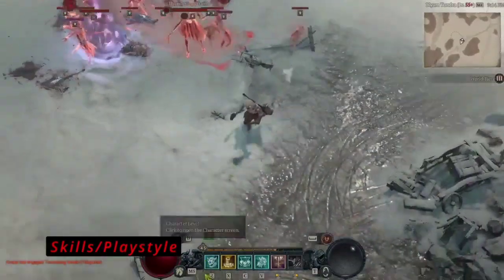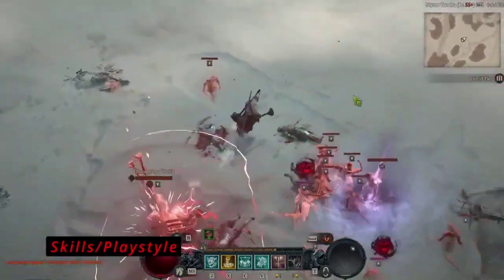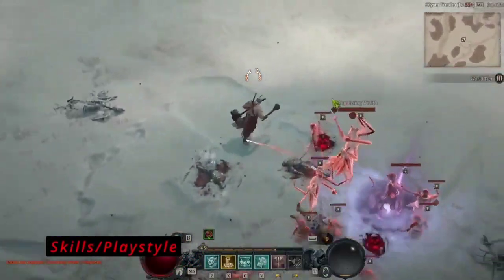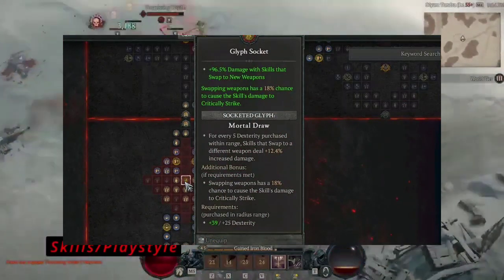Specific skills like Furious Impulse and Walking Arsenal gain maximum value when you seamlessly swap between weapons during combat. Glyphs such as Mortal Draw are designed to capitalize on the strategic advantage of weapon swapping.